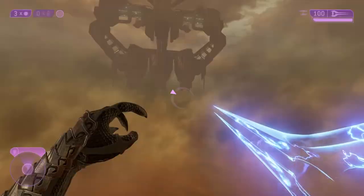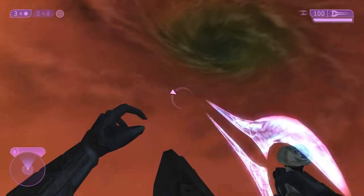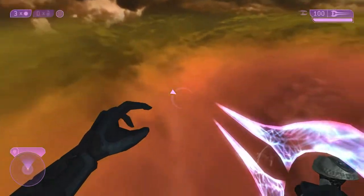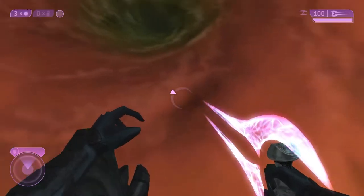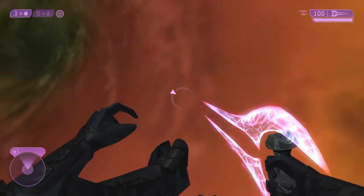I finally made it to the hole and look at this — there's actually an invisible platform down here that you can just walk on. I went as far as I can and I'm literally walking, not even flying. I can even crouch. There's an actual platform here — I'm actually quite impressed.